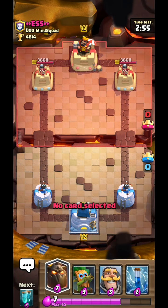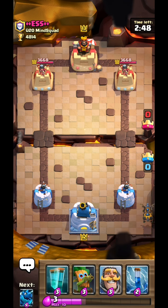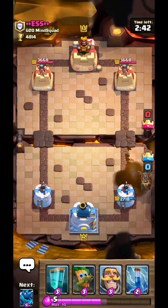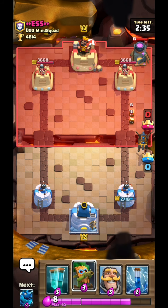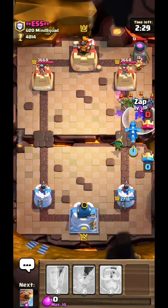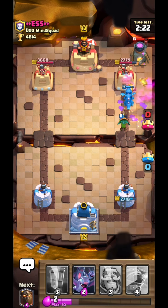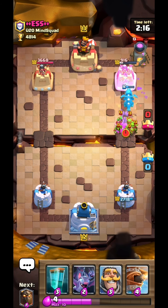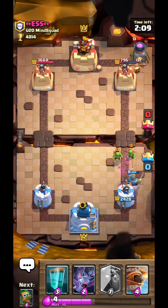I'm absolutely loving the Dragon Spa — it is the best thing that has happened to this game. His rocket missed, back in the day Chief Pat also missed his rocket. I'll zap the electro dragon. The only reason I'm using the electro dragon is because of the Dragon Spa event and I want to use a dragon. The electro dragon is kind of my favorite concept-wise, even in Clash of Clans it's amazing.